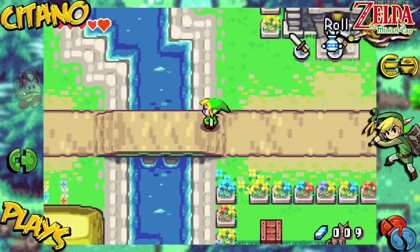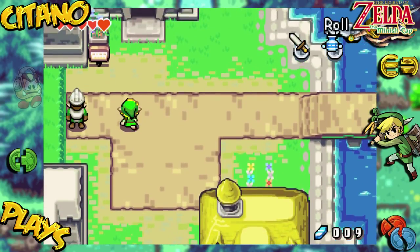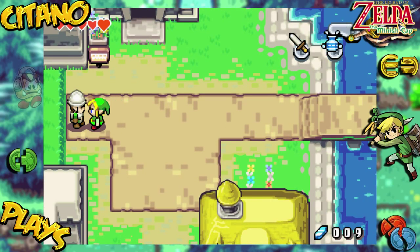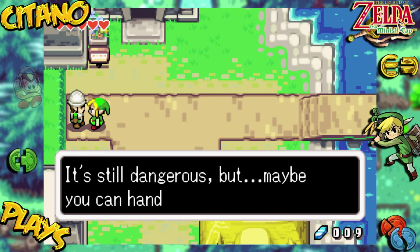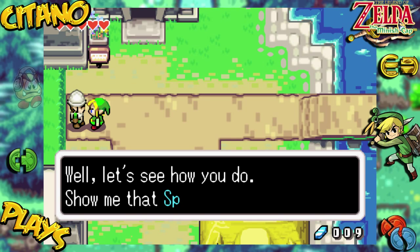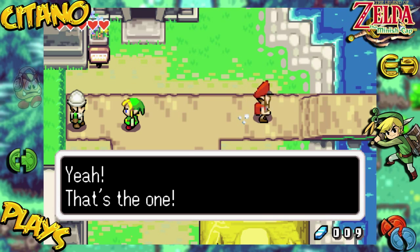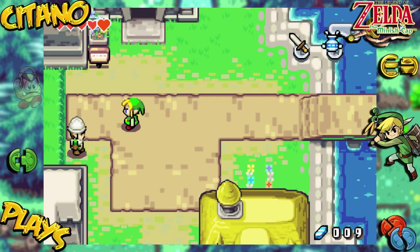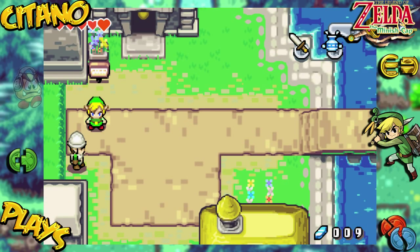Let's head to the northwestern side of town. This guard — he's following us. Let's talk to him. He says: so you learned a spin attack? It's still dangerous, but maybe you can handle it — let's see how you do, show me that spin attack. Hold it in and release. Yeah, that's the one! But there are monsters out there, kid — just make sure you're careful. Mount Cronel — is this the way? Let's go.